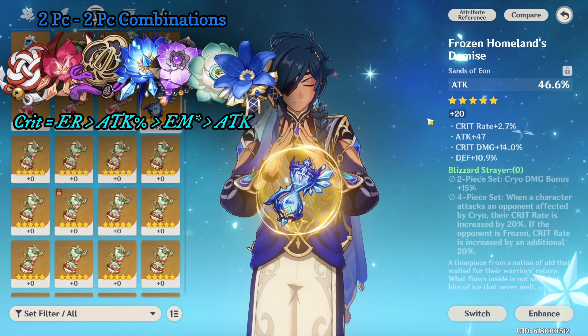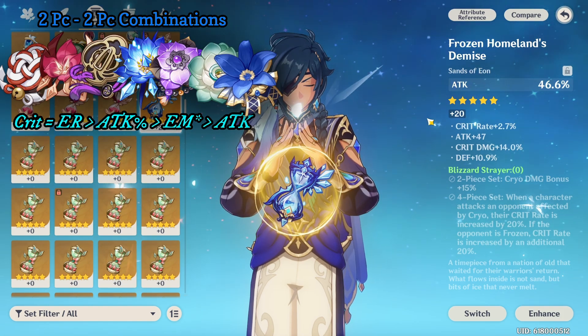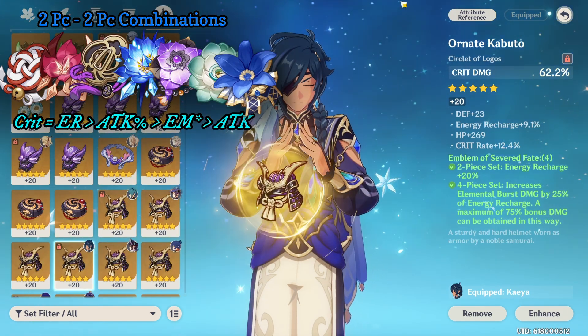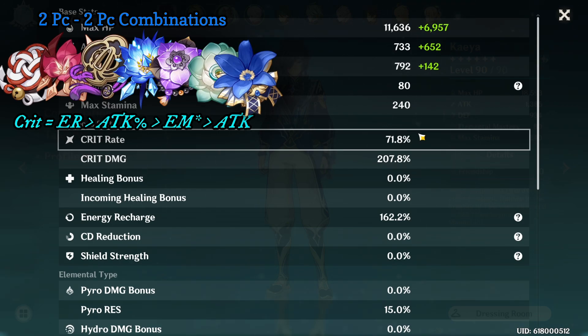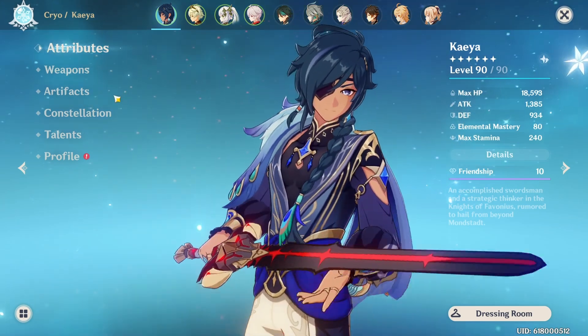Your stats on Kaeya — I personally can get away with 160 energy recharge across most of my teams, whether freeze or not. Depending on rotations, how often you quick swap, and the enemies you're fighting, it tends to vary. I wouldn't say this character is an energy-hungry unit — he really is not. You can just focus on giving him as much damage as humanly possible and he will do a lot of damage.